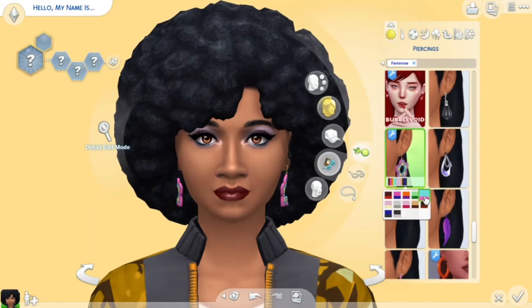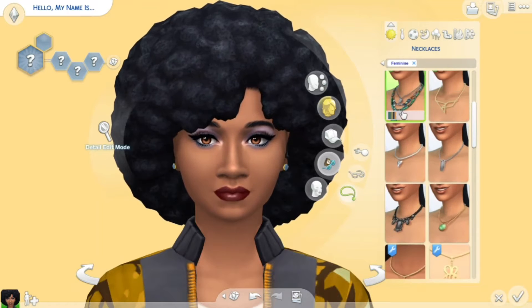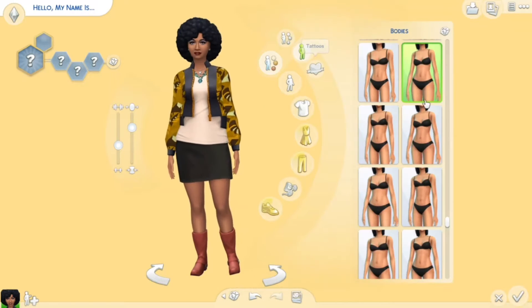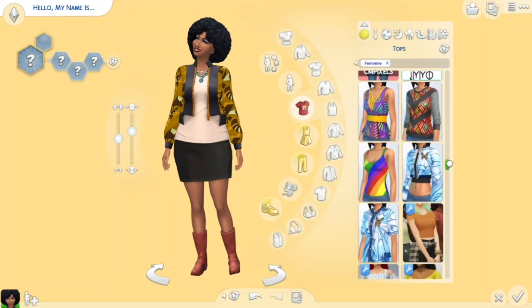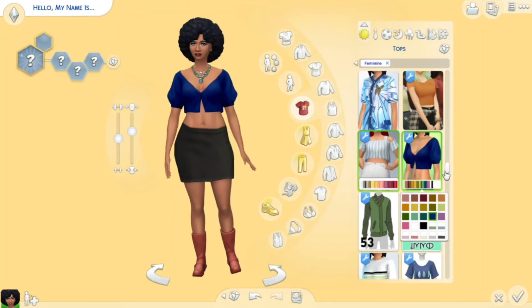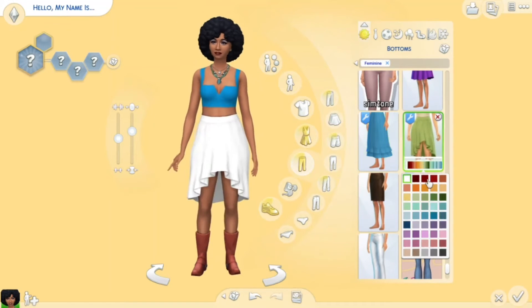With this creator sim, I actually have CC links in the description for you so you can go and download it. There's not a lot of CC on this because I did use quite a lot of in-game items, but I've put them all in the description — so I guess it's like a little CC haul for you.